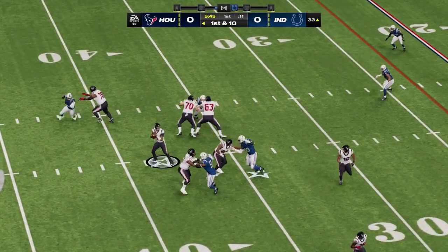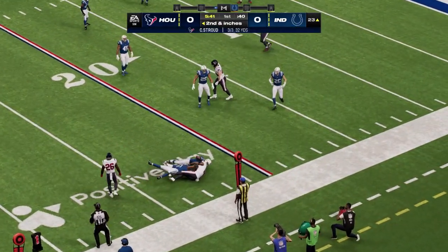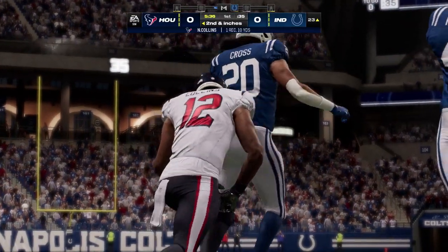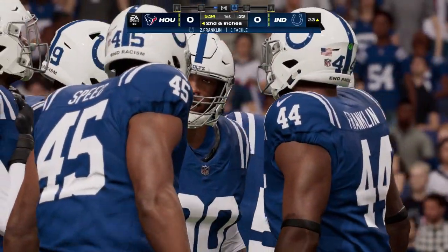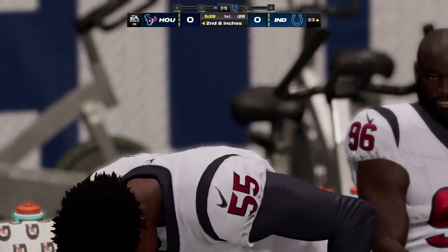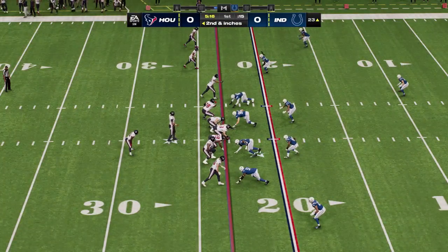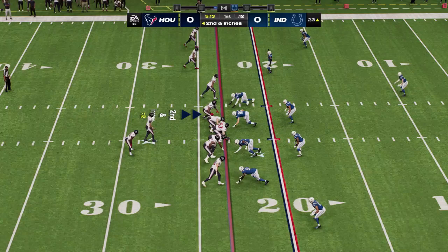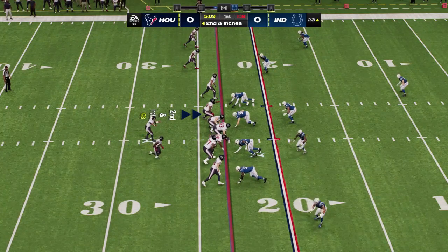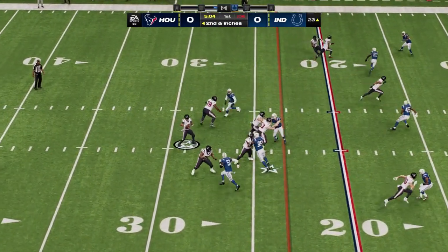Strong throw, complete to Collins — good for a pickup of 10 yards, leaving second and just a few inches. The drag route can be one of those old reliable plays; it's usually good for a chunk of yardage. Receivers like it because they can get the ball with a full head of steam, especially against man coverage where defenders are running away from them and not worried about traffic coming from the other end.